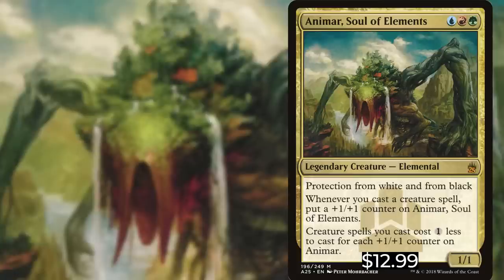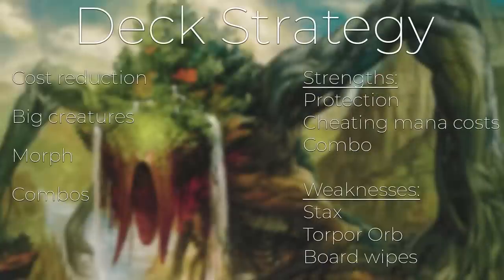There are some combos you can build with Animar which we'll go over later in the video — they make Animar very strong. We are going to build this as a creature-heavy deck with a combo strategy built into it. We're going to rely heavily on his cost reduction effect, so we do include some creatures with a high converted mana cost because we know we'll be able to play them at a reduced rate. Cheating mana cost is one of the best things you can be doing in the game.